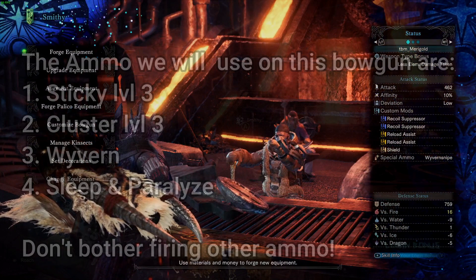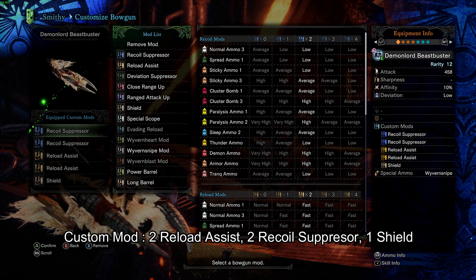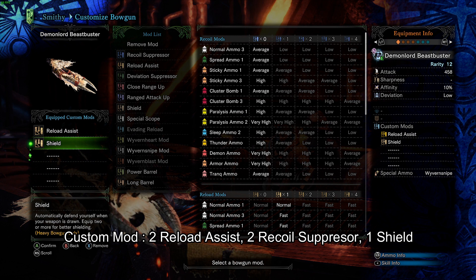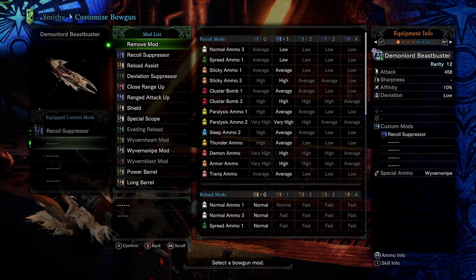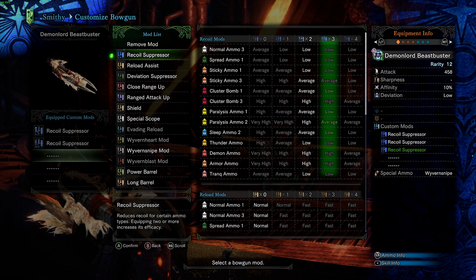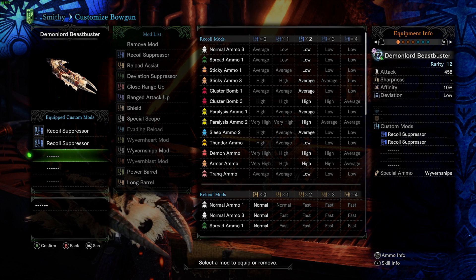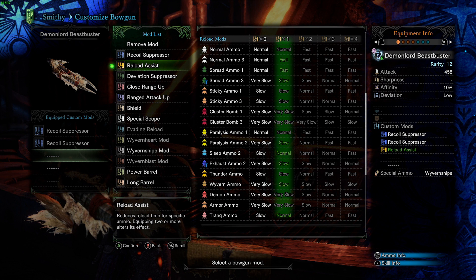Now go back to the smithy and customize your bowgun. The custom mods you will be using are two Recoil Suppressors, two Reload Assists, and one Shield Mod. The Recoil Suppressor will help reduce the outward movement of your crosshair whenever you shoot a bullet and will also allow you to fire the bowgun faster, increasing your DPS. Reload Assist will reduce the amount of time you need to reload your ammo, while the Shield Mod will allow your bowgun to block incoming attacks. You can stack two or three Shield Mods to further reduce knockback, but it will not reduce the chip damage — you will need the Guard skill for that. For this build, just pick one Shield Mod.